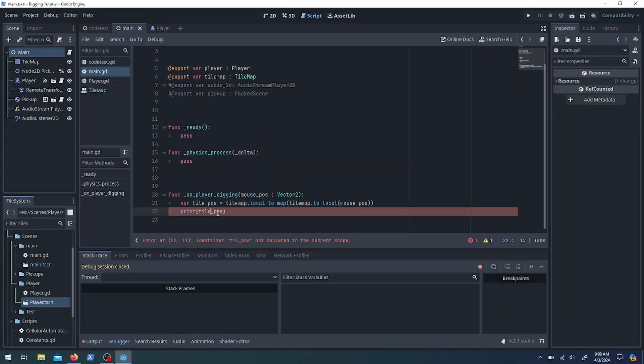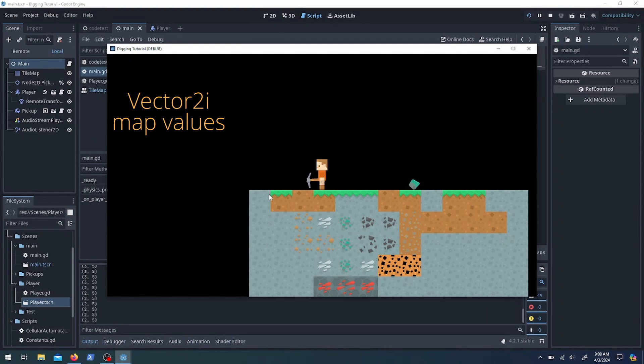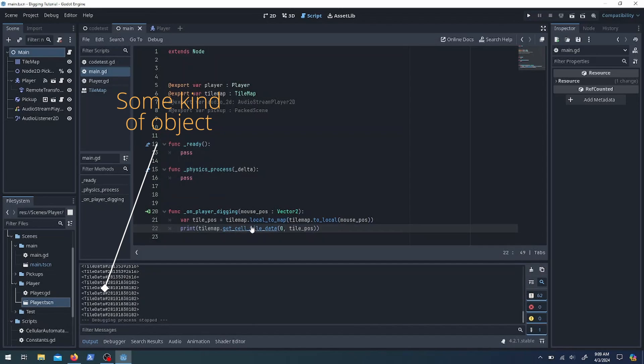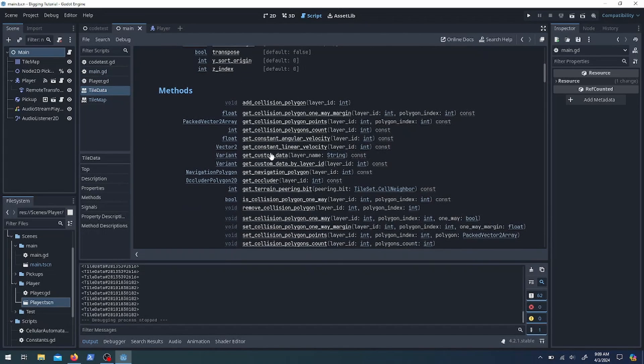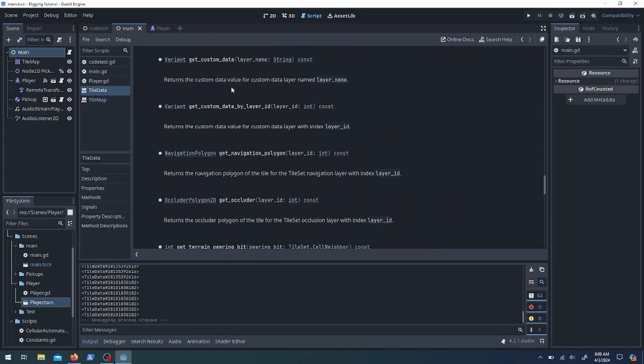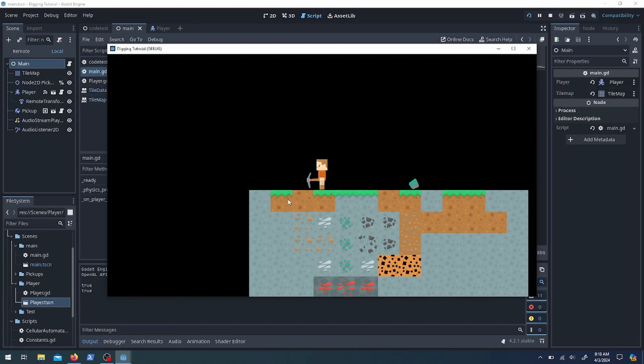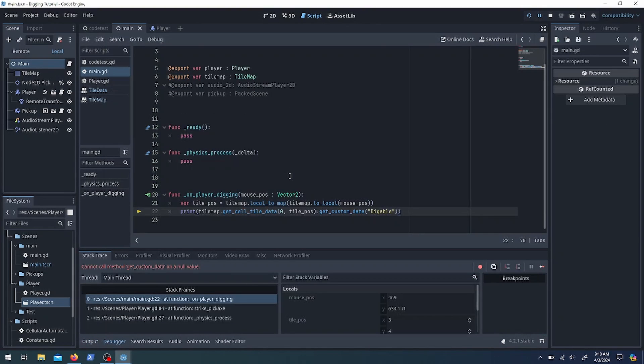After we have a local position, we ultimately want to know what tile the mouse is pointing at, so we use local_to_map — it takes a local position and converts it to a map position, a Vector2i, a two-dimensional vector of integers. Look at those integer vectors. Next we get the cell tile data we're clicking on — layer zero — and that returns a TileData object. TileData has get_custom_data and you pass through the name and it spits out the value. Click on it and it returns true because we made those tiles diggable.